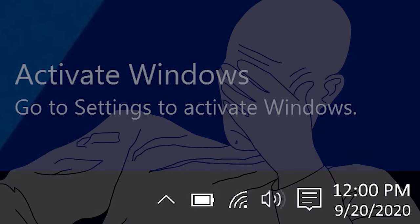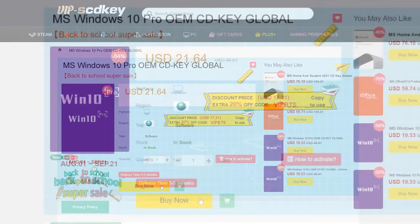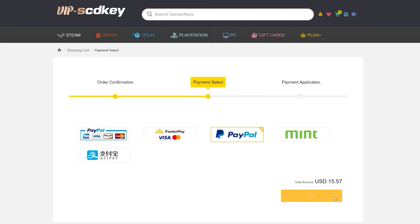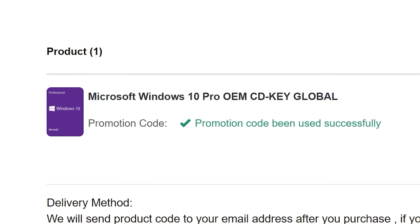To get rid of that annoying Windows activation watermark, head on over to VIP SCD key. Purchase a Windows 10 Pro OEM key for a fraction of the price of retail. Just use a secure payment method like PayPal, enter your product key into your PC settings window and say bye-bye to the watermark. Be sure to use our offer code SKGS for a sweet discount.